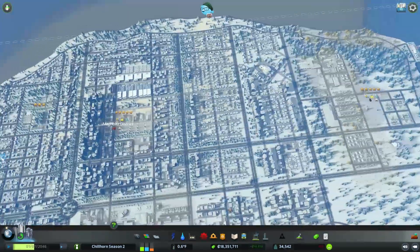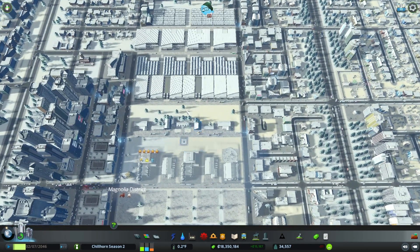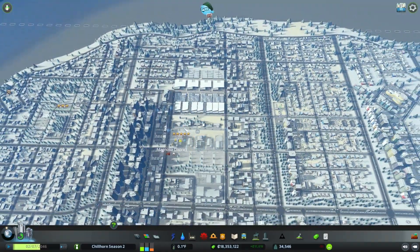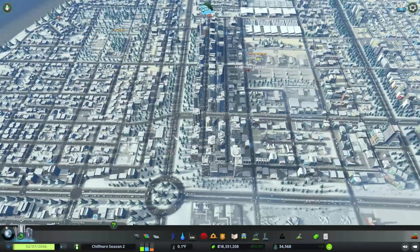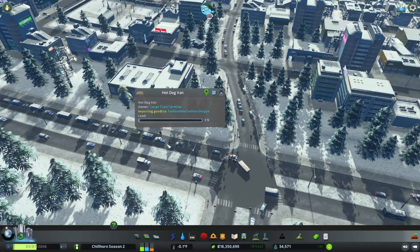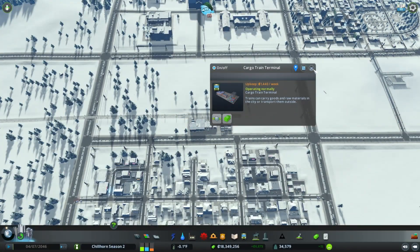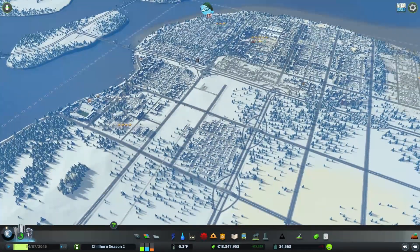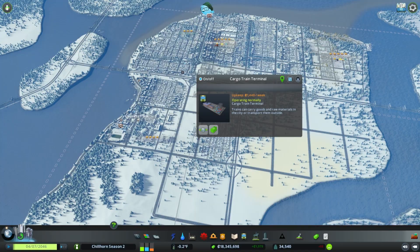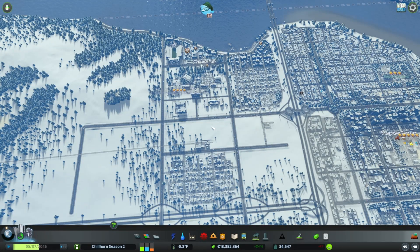Some other things I guess I wanted to touch on — I would have left room in here for trains. We might have to figure out a way to adjust everything to fit a train station in here to help with extracting goods. I think if we look a little deeper in here, you can see these guys are coming from this cargo terminal going to that one over there. Why the game does that and didn't pick the one closer, I have no idea — but that's causing some of the traffic issues.